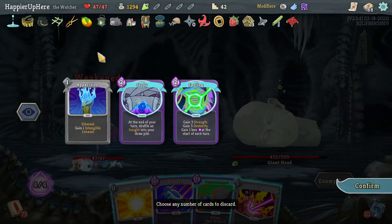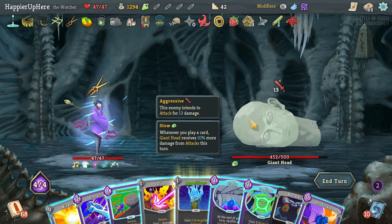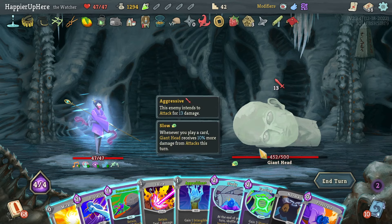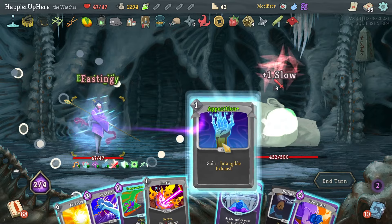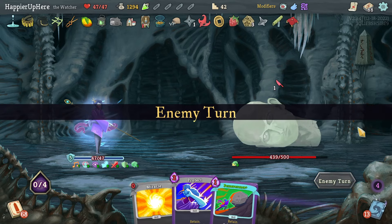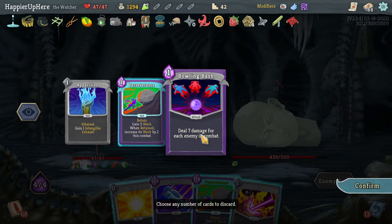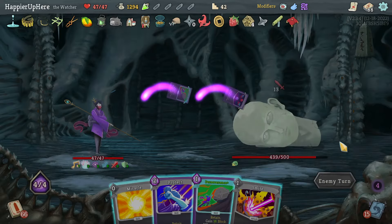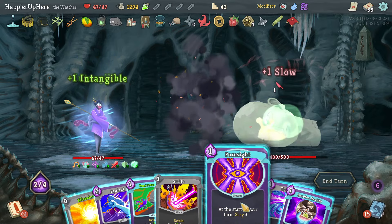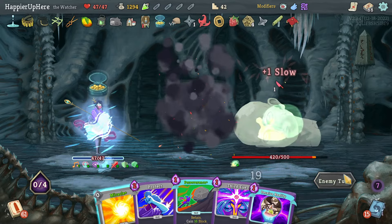I'm not happy with how little damage I've been dealing. There's an Apparition — that's good. Fasting and everything are all good but I can only play three cards so it has to be a power, a skill, and an attack. Beautiful — I just got extra Dex and Strength. Another 13 incoming, another Apparition. Two Apparitions — let's play them just in case. Then Foresight and Smite. I'm intangible next turn.